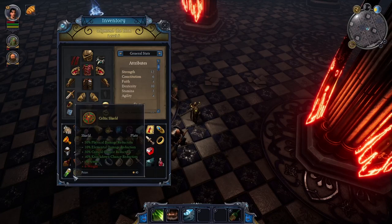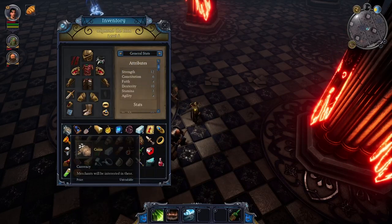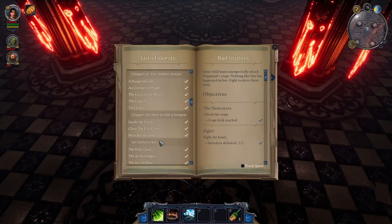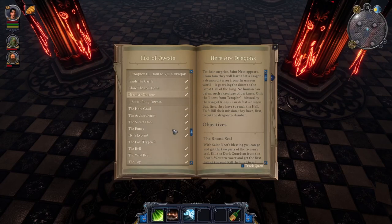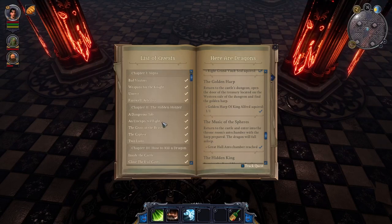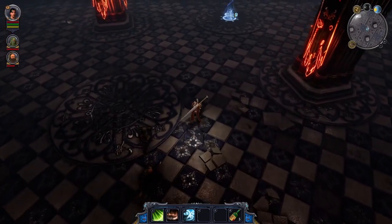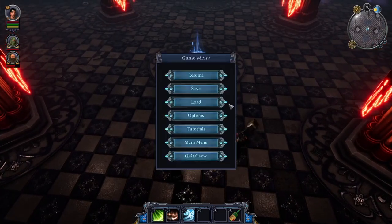We have zero health potions now. Hopefully we don't face anything dangerous on our way out, but we got a lot of coin too. Our quest got updated — chapter three, we're done with chapter three. I wonder what's next. I bet the next thing will happen after we leave this place. Oh my God, this has been a journey. There's the exit. Let me save just in case. I think we've reached a good stopping point.